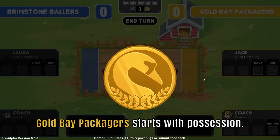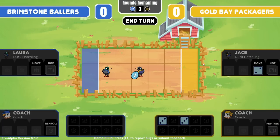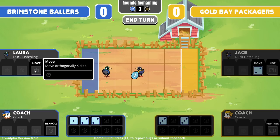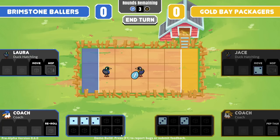It's a 1v1. They start with possession. I saw in the quick play — I popped in because I wanted to see if there was music in the game — that the coach had four abilities, and in quick play they all had four abilities. So we're probably going to be training them up over time. But for now we just have the simple ability to move, hop, and re-roll the dice.